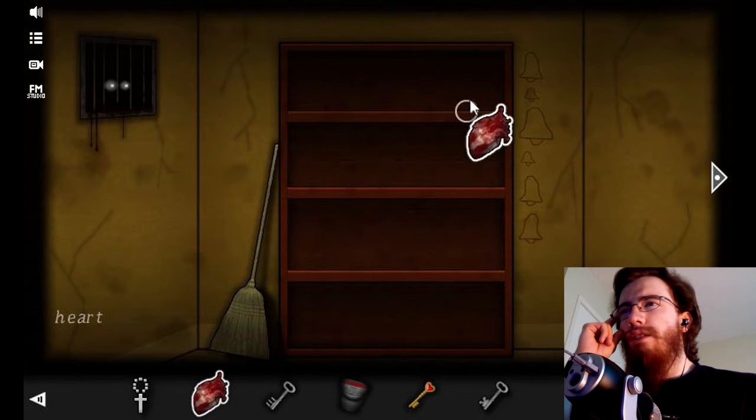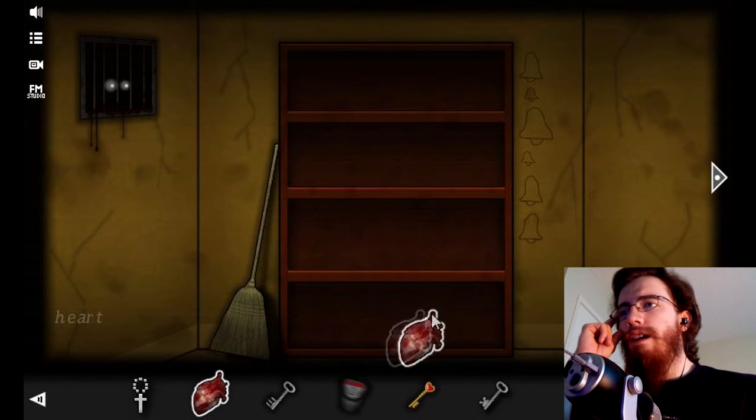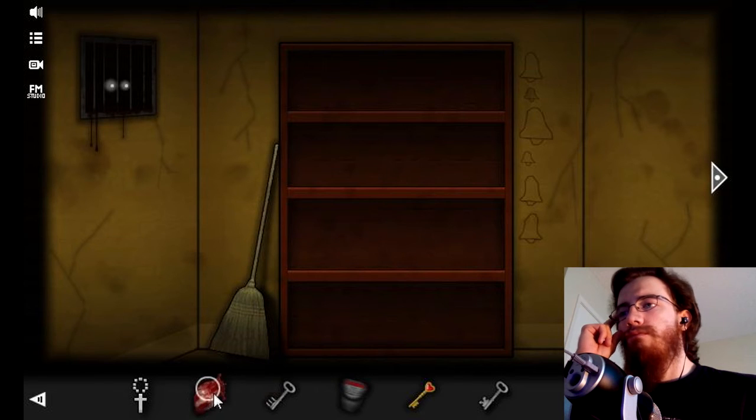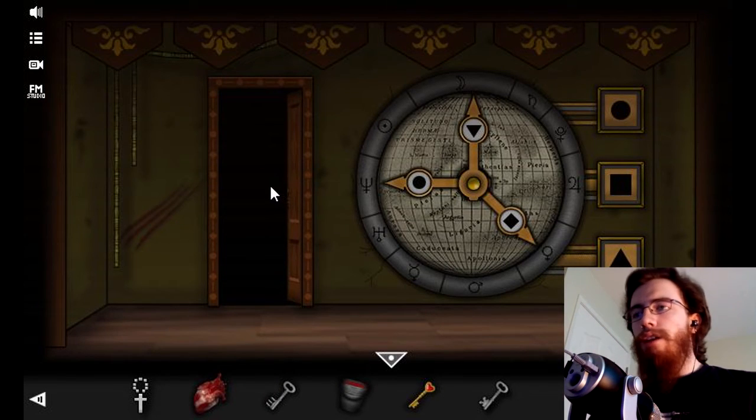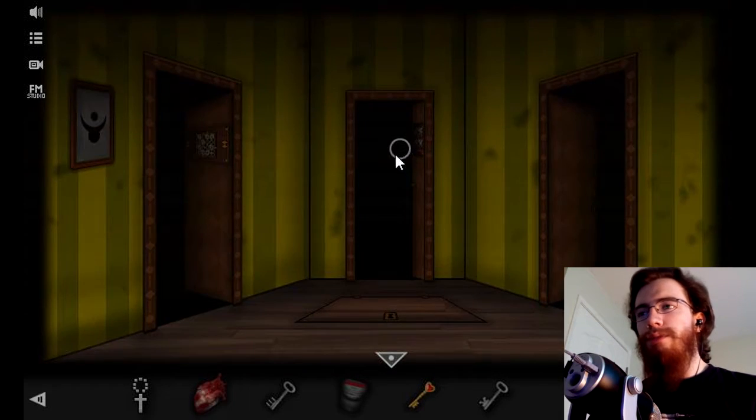Supposed to put something on the shelf? And then touch the broom? Alright, back to the walkthrough. I just found out what it is that I'm supposed to do.